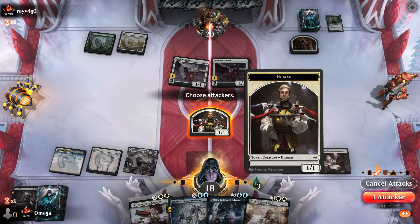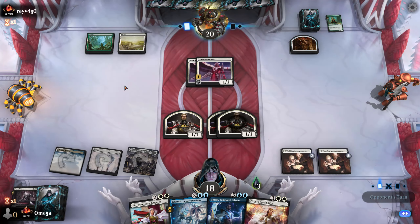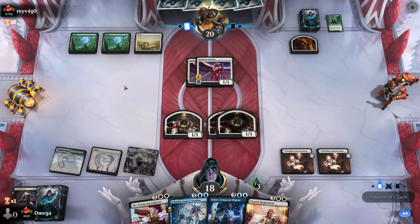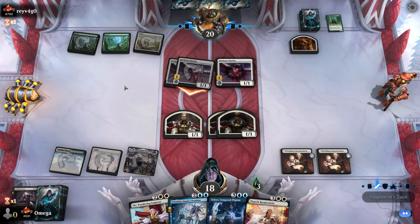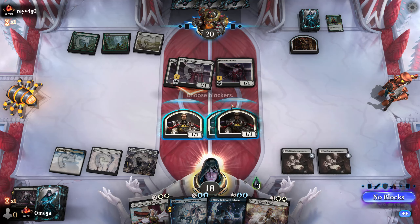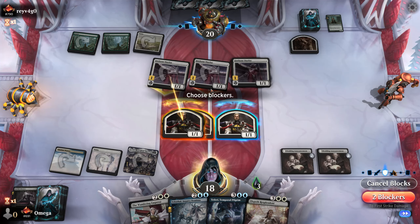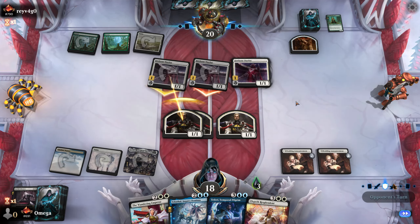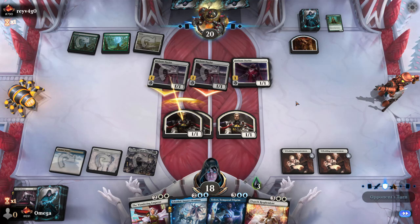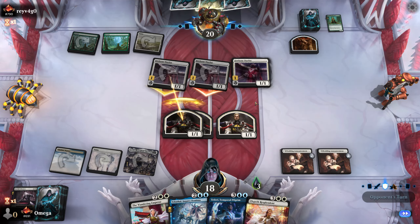No, why are we going there — that's definitely not the right area. I wonder what they're playing. Double strikers with protection — they probably have some indestructibility effect. The card gives plus X/plus X and hexproof or something. I remember vaguely but not exactly. I know it means targeted removal doesn't work — that's all I know. I think he has something but I hope he doesn't.